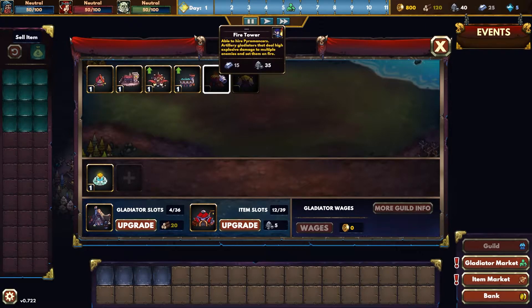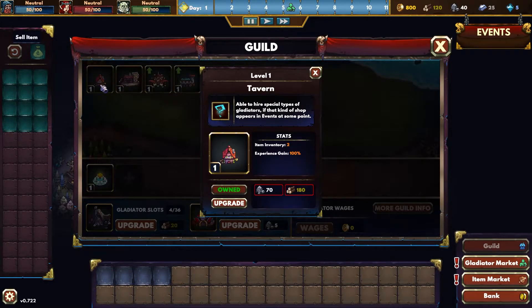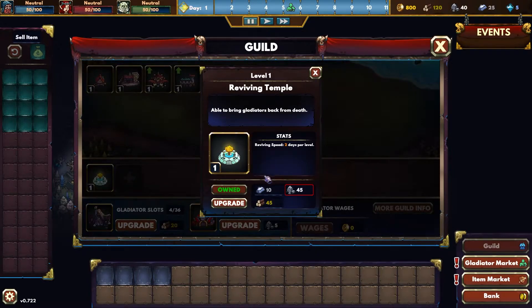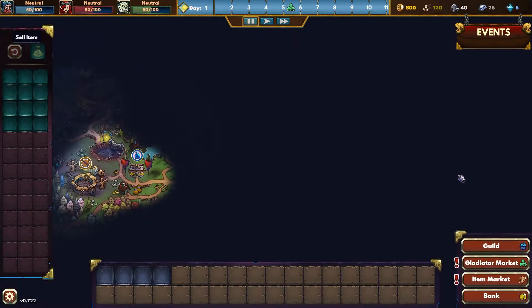Do I own all of these buildings already? Owned. So I can buy this — a reviving temple, able to bring gladiators back from death — but I need more stone. So I can't buy anything. I can upgrade here. There's my guild.